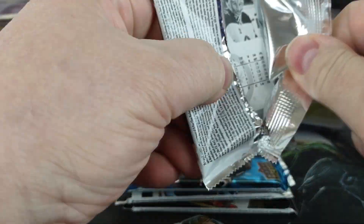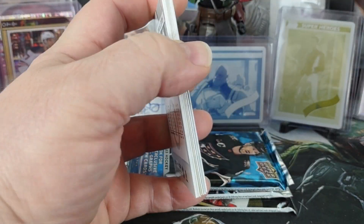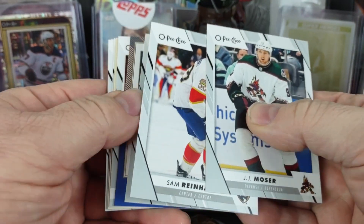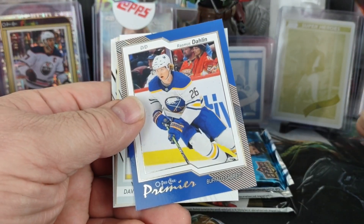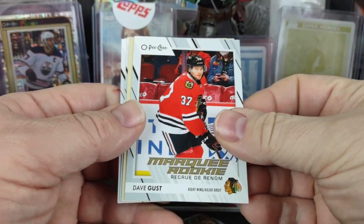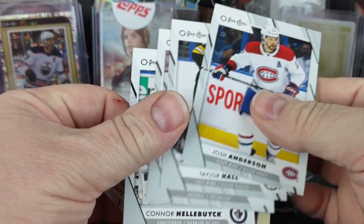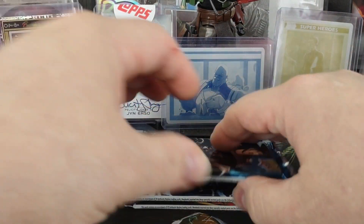Looks like I got a premiere — not a blank back, it's a premiere. Sam Reinhardt, Kempe, Rasmus Darlene, OPG Premiere, David Gust, Markey Rookie, and a Miro Heskinen. Not a blank back. So again nothing really out of that one either.